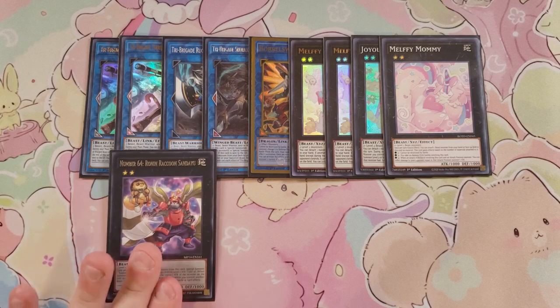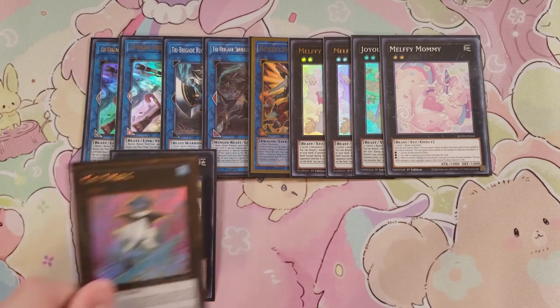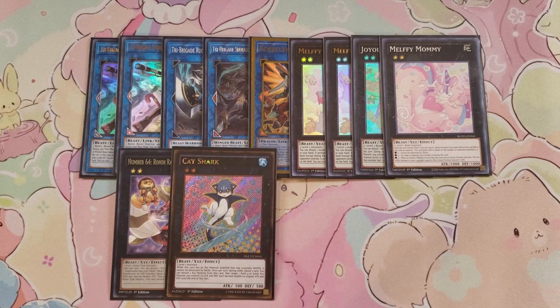We play Number 64 Ronin Raccoon Sandayu because it gives you a token that matches the highest attack on the field, which is pretty cool. We play a single copy of Cat Shark — this card works with Nimble Beaver, though I'm thinking about dropping it for another copy of Joyous Melfys. While Cat Shark has an XYZ material attached that was originally Water, it can't be destroyed by battle, and once per turn during either player's turn you can detach a material and target a rank four or lower XYZ monster you control to double its attack and defense until end of turn.